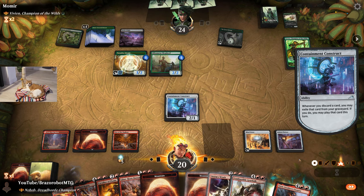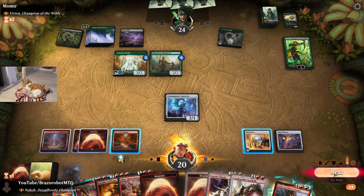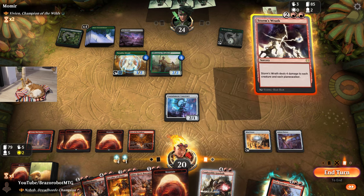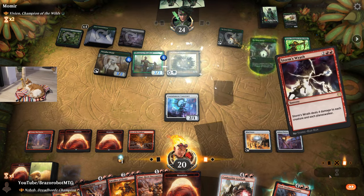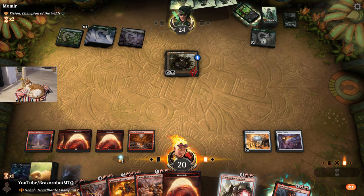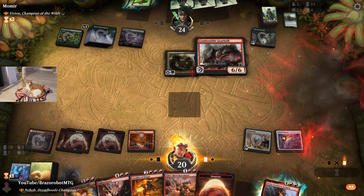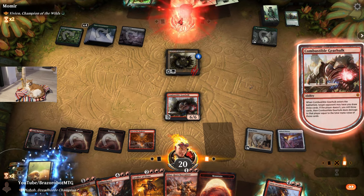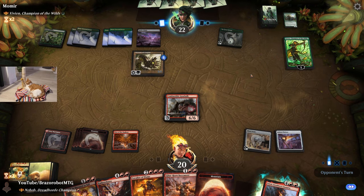We choose to play these three cards we discarded, thanks to the Containment Construct. We can play this land from the graveyard. We can also go Storm's Wrath to kill their entire board, which is really good right now. They flash in a Worm Coil Engine. We go Combustible Gearhulk from the graveyard — they choose to mill three and take four. But they have a Worm Coil Engine. We have an Ember Cleave, so we're still in this game.